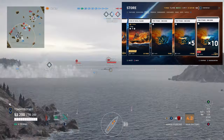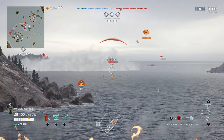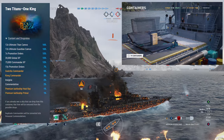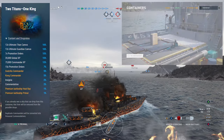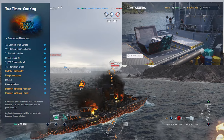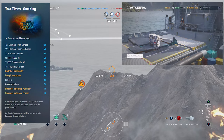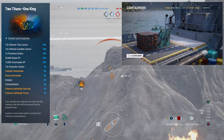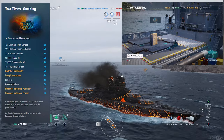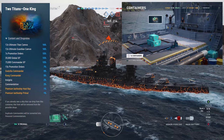As far as what is available: there's a unique Tier 5 premium for both the American and Japanese lines, two unique commanders consisting of Kong and Godzilla, as well as crates. Wargaming gave me 10 crates as a CC, so I'll show them being unboxed here. Drop rates are as follows: 16% chance for 12 Ultimate Titan camos, 16% chance for 12 Ultimate Guardian camos, 15% chance for 7 promotion orders, 15% chance for 20,000 global XP, 15% chance for 75,000 commander XP, 7% chance for 15 promotion orders, 5% chance for the Godzilla commander, 5% chance for Kong as a commander, 2% chance for insignia, 2% chance for accommodation, 1% chance for the Heat Ray, and 1% chance for Primal.